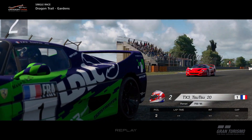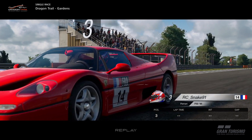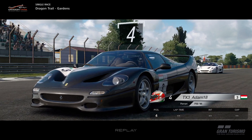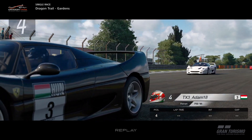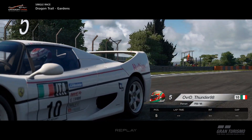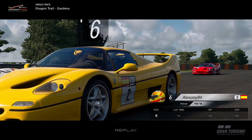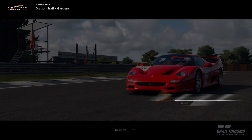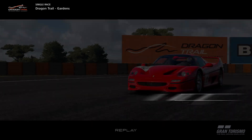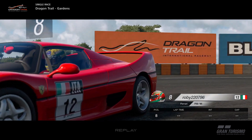Welcome back to another video on the channel. Today we're back on GT Sport with the FIA Nations Round 2 at Dragon Trail Gardens in the N300 class. This was pretty much a one-make race — everyone was in the Ferrari F50 in the EU top split server. This was the last race of the day and my first race, as we couldn't get on until late because of the kids and the missus was on a late night.